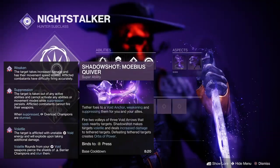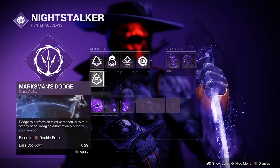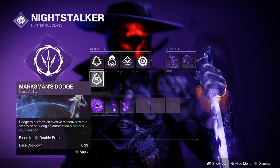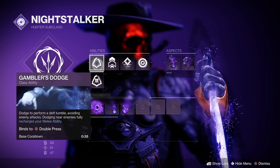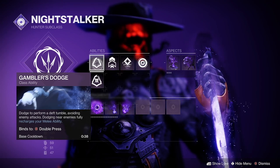First, let's choose our super. For PvE, I recommend Mobius Quiver or Deadfall. Next up, we have our dodge ability. Marksman's Dodge is useful for reloading weapons in PvP or during damage phases. However, it is not the best for maximizing invisibility. Instead, we want to utilize Gambler's Dodge, which will refill our melee energy when we perform a dodge near an enemy. This is crucial because we will be using our melee charge to go invisible.